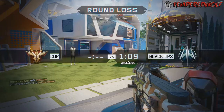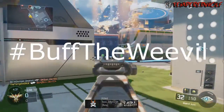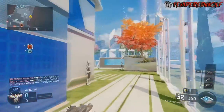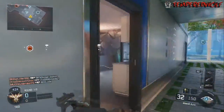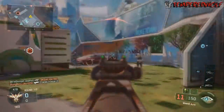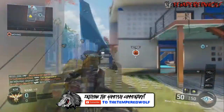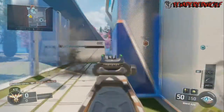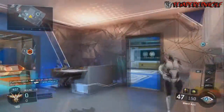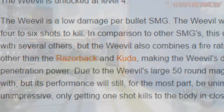You guys have been seeing it all over social media — hashtag buff the Weevil. I believe this gun needs buffed very much. This Weevil is totally underpowered in this game. All the other SMGs absolutely dominate this gun. Even though they've nerfed the Vesper to no end so it has virtually no range at all, the Vesper can still outgun a Weevil in pretty much any gunfight because the damage is just so terrible on this gun.